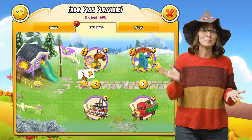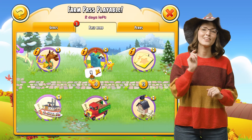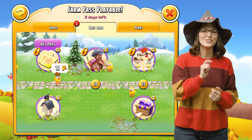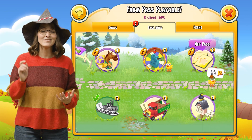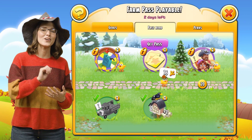With the Pass Points you get for completing goals, your baby chick advances on the Pass Road and unlocks rewards for you. The more points, the farther the chick walks, the more rewards you get. To collect rewards, just tap them. Collecting perks will activate them, so you can enjoy them immediately.